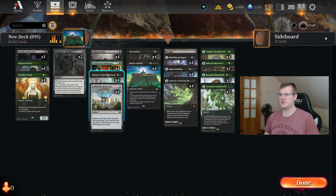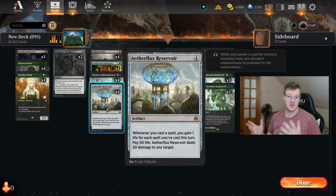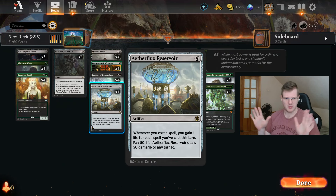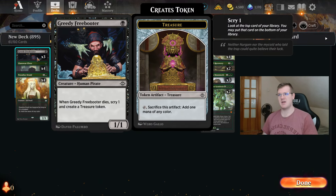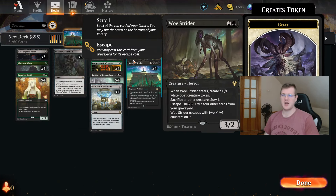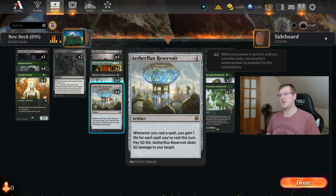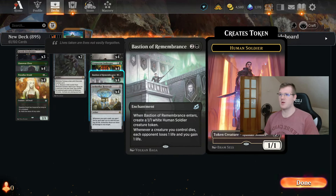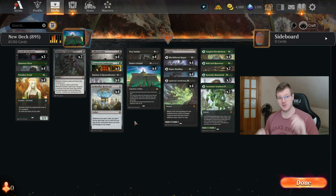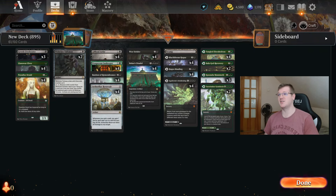Through things like Aetherflux Reservoir, Bastion of Remembrance, the Prosperous Innkeeper, and Blood Artist, we are gonna hopefully survive. We have a little bit of ramp — Greedy Freebooters, Elves, Paradiso Druids, and Bowstrider — just so we can scry away the pain. We can win via Aetherflux Reservoir blast or Bastion of Remembrance plus Blood Artist to deal damage, which is super effective and fast. And a Witchclaw Talisman, because why not.